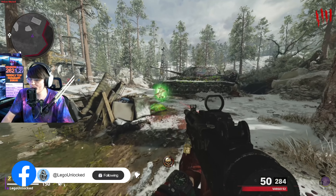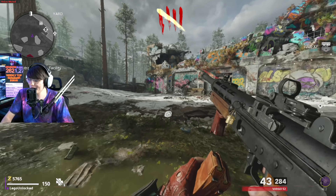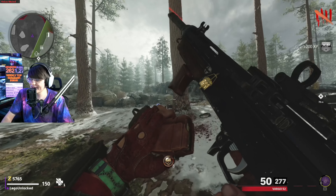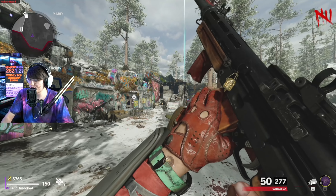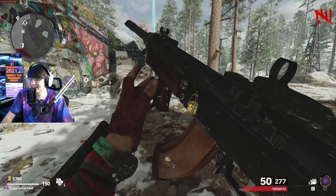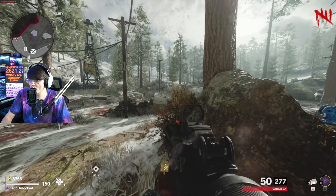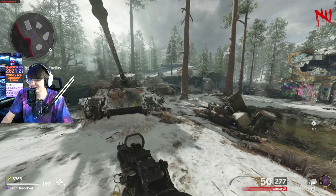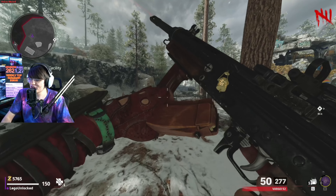Right now the single best AR in the entirety of Cold War Zombies is the FFAR, and with my limited testing of this weapon — we've already got dark aether for it, already maxed out all the attachments — I think this might dethrone the FFAR. It is very good, it is a very strong AR. However, you can't currently unlock this in Cold War; the only way to unlock this is by playing Modern Warfare 2019. I've got a full guide linked below if you want to go unlock this yourself.